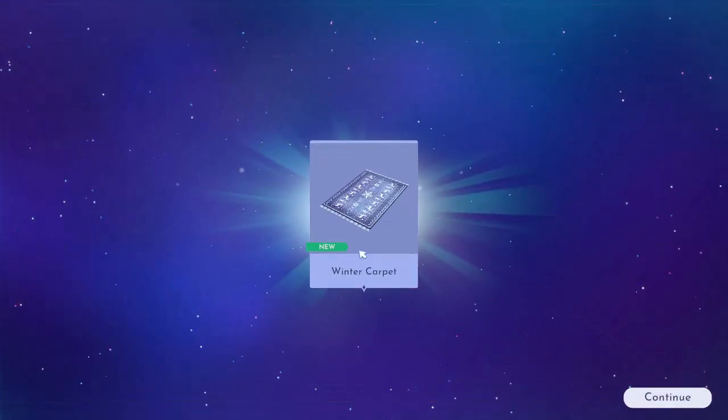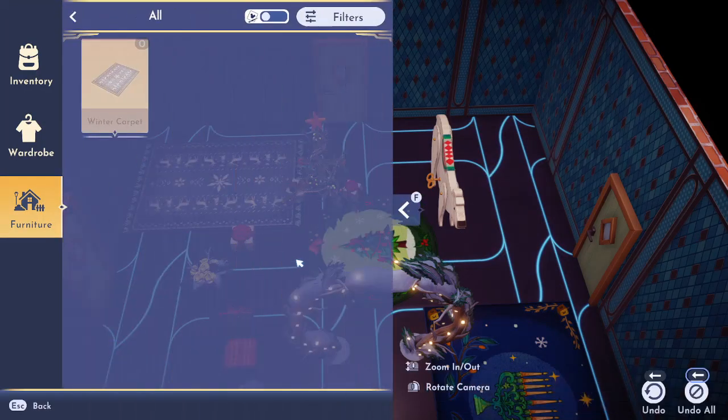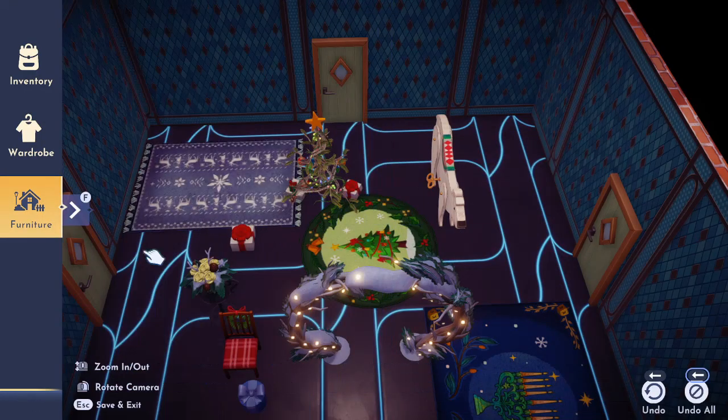Your reward for A Home for the Holidays is the winter carpet — it almost looks like Sven. I believe it is a Frozen-themed rug and it's really pretty, pretty coveted in Dream Snaps and decorating. After you get these items once, whether through the Premium Shop, Star Path, or completing Dreamlight Duties, they are available in your Scrooge Shop for future purchases as well.